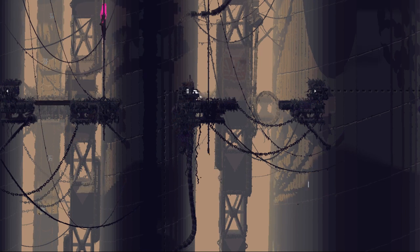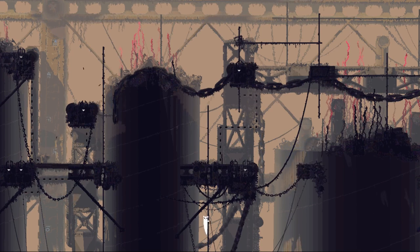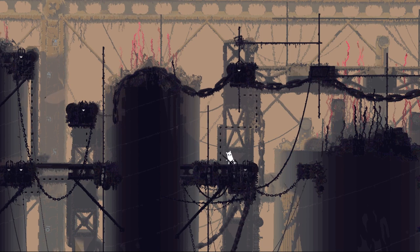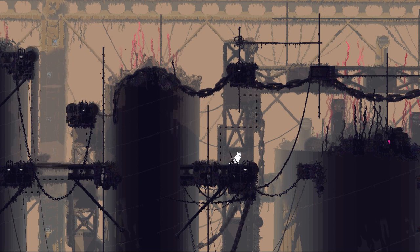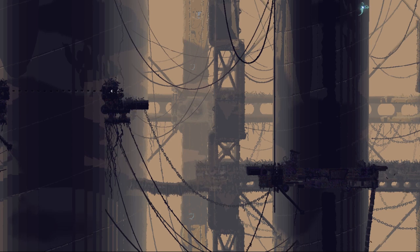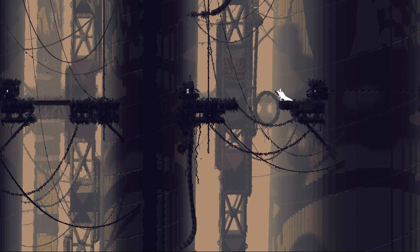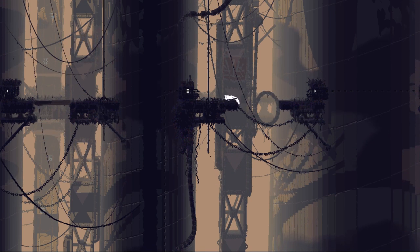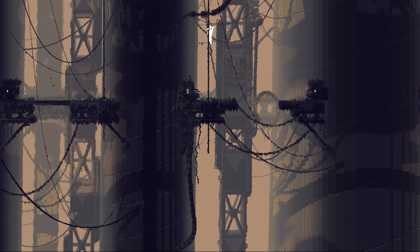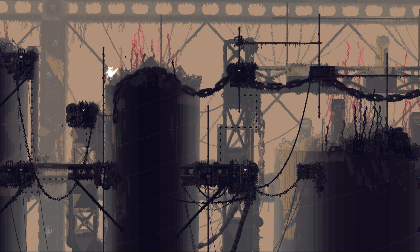A thought occurs — maybe we can go off to the right. Maybe it'd be a good idea to get the grappling hook and then use fast travel to get somewhere useful. Let's go down there. Oh, maybe this is where it came from. Oh, I recognise that — yeah, that's where we came from. I'm not sure where the bloody grappling hook is now. We're just looking for food — have I seen any food? I wasn't really paying attention. We need bats — that's what we need.